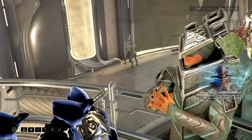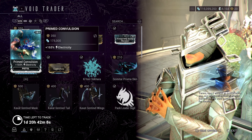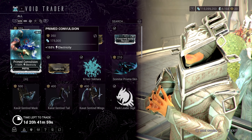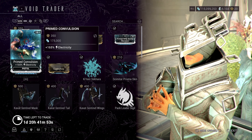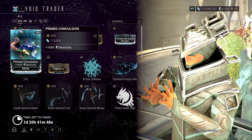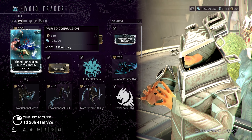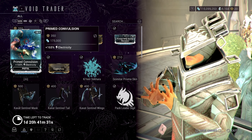Baro Ki'Teer has a new prime mod. He's located on La Ronda relay on Mercury. Convulsion Prime is a pistol mod giving 165% electricity damage, which is really great. You can definitely use more electricity damage on some of these weapons. Pistols definitely need more mods. Hopefully shotgun mods or even a prime shotgun mod will start coming soon, since there are things that haven't been done yet for shotguns.